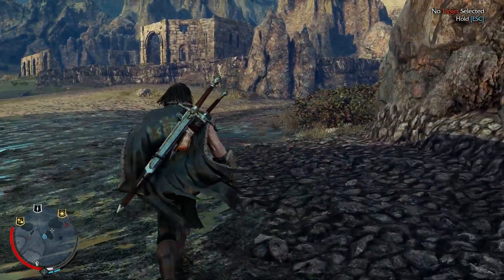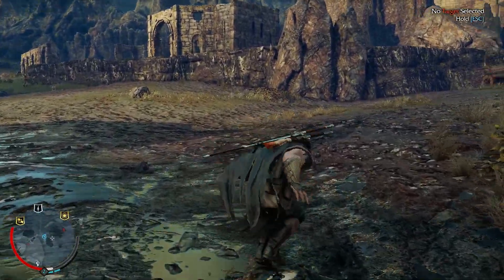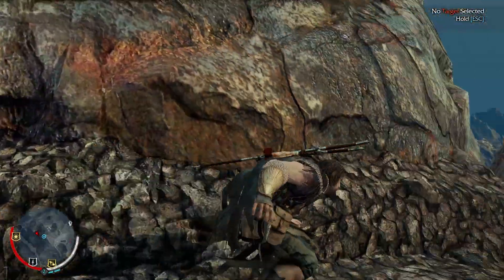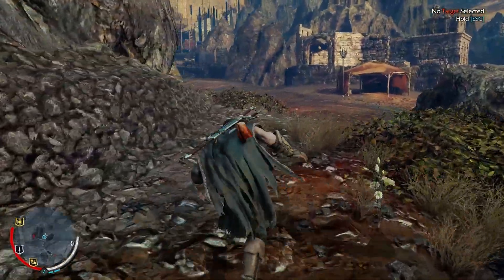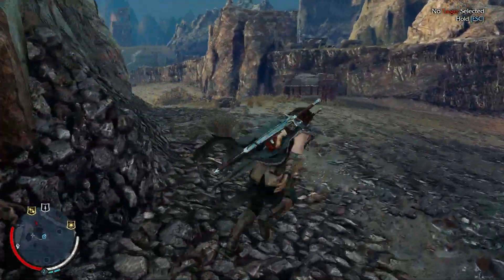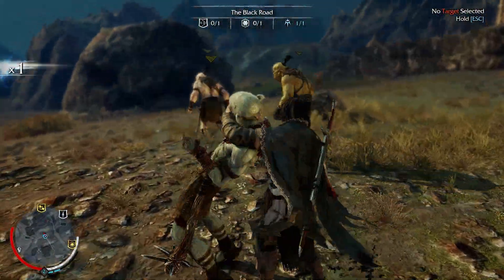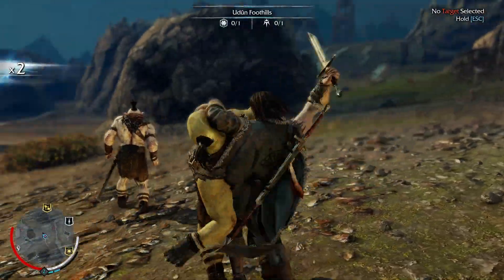So first you saw a couple of stealth kills. This game does have stealth mechanics — essentially at any given time I can go into stealth mode where I'm sneaking around, and this allows me to sneak up on these Orcs and take them out stealthily. Now I can go ahead with a little sprint mode while still being stealthy, or you can go full-on sprint mode. There's also a speed boost you can get after mantling — I can mantle up and then get a speed boost. So we'll get one of them like this... they have no idea.